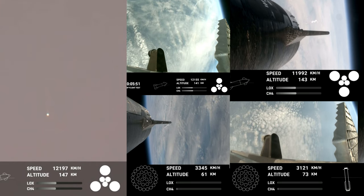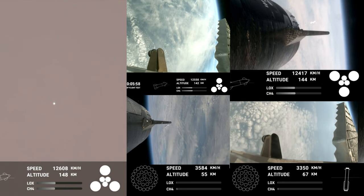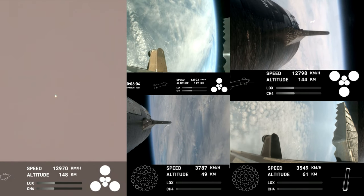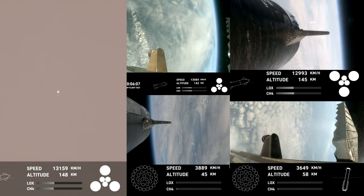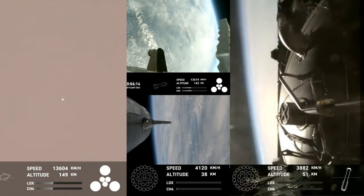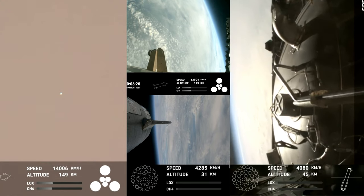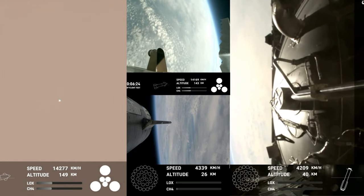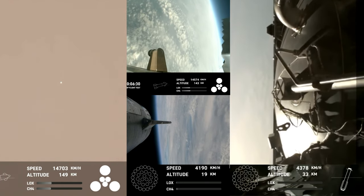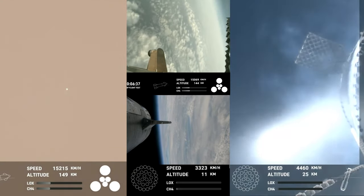These views have been looking incredible. Super Heavy has been performing beautifully today, and you can hear the crowd is very excited. As a reminder, the primary goal for the booster today is to do a landing burn and a splashdown in the water. We are just about 30 seconds away from that landing burn. An incredible view from the forward portion of the booster — basically on top of the Super Heavy — where we have jettisoned that hot stage, giving us this incredible view of Earth as it makes its way back down to the Gulf of Mexico. Right now the booster is using the four hypersonic grid fins to guide itself through atmospheric re-entry.